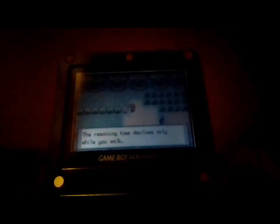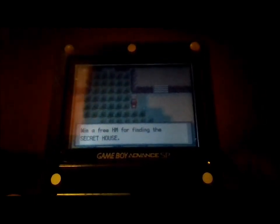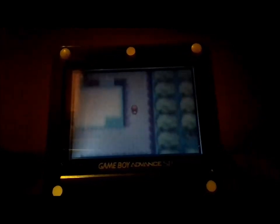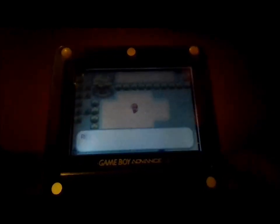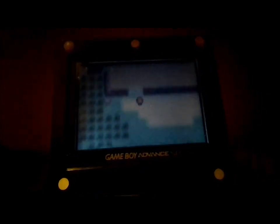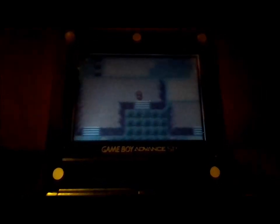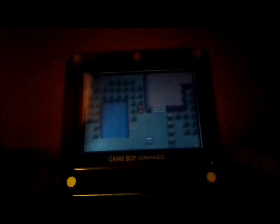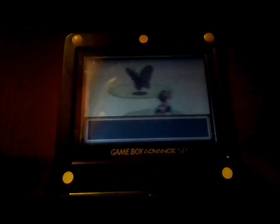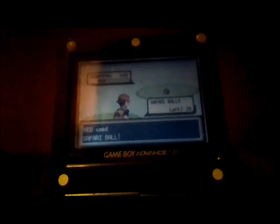Turn tips: time declines only while you walk. While you walk — okay, so there's now about a 10-minute window. Free HM for finding the secret house! Where is that? Now I'm kind of curious where it is. Here's a Quick Claw — so we've got to find the secret house somewhere. Maybe I should start reading these more often. Oh, we got a Nidorino! That's a Venomoth — oh, if I catch this, goodbye Venonat.